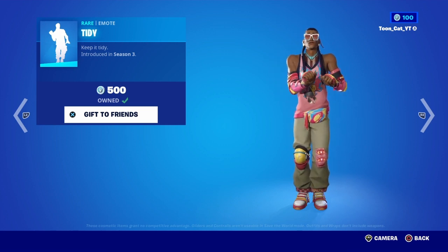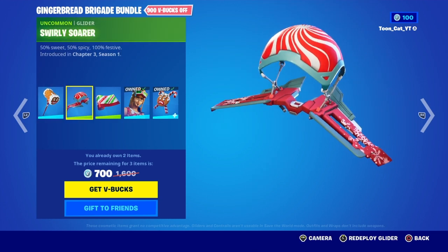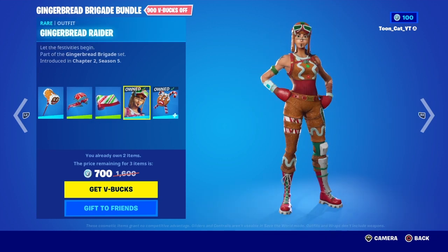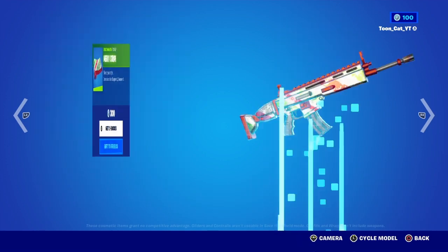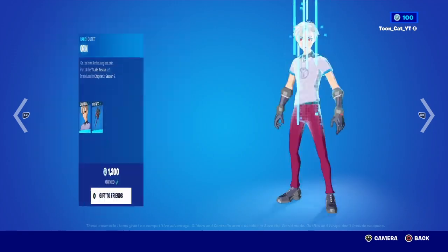I think I officially quit this game. Anyway, the Gingerbread Raider bundle is here. We have the Ginger Sled Raider with the Swissower glider — does she always come with the glider? The Mary Stripe Wrap, Gingerbread Celebrator with the Bittersweets back bling, Oren with the Mecha Fusion Jump Kit back bling, the Noel pickaxe, and the Shuttle and Ghost Henchmen are all back.